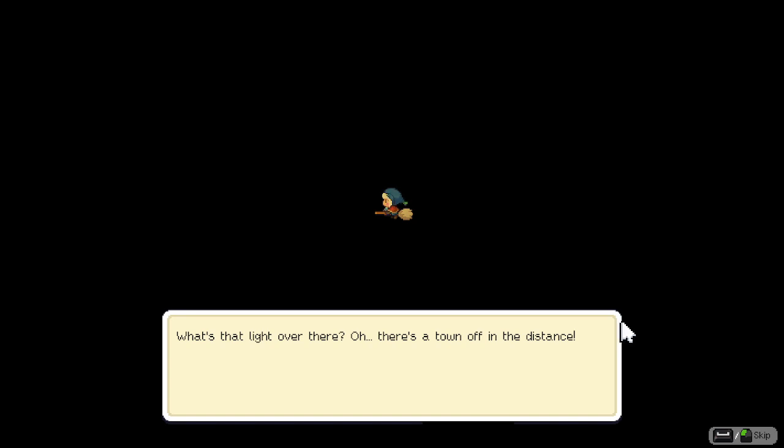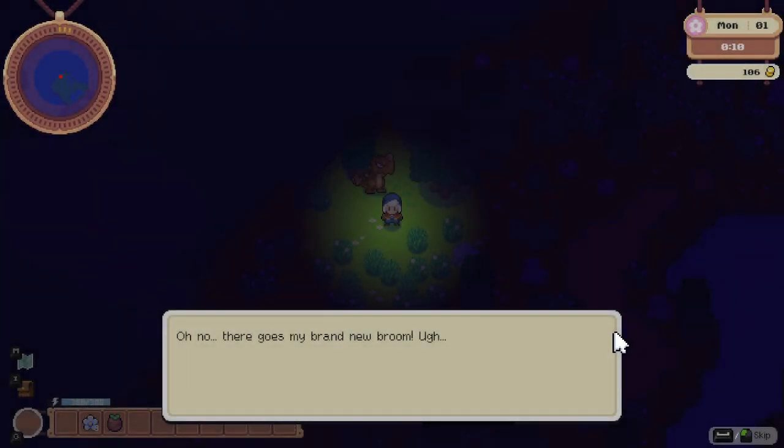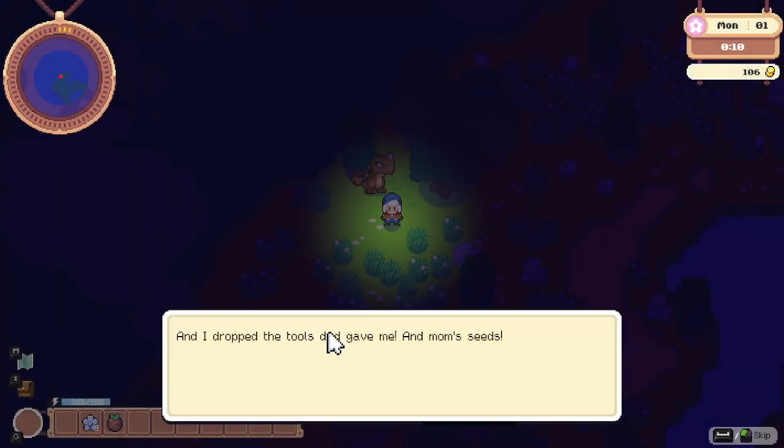The player character narrates: 'There's a town off in the distance - I hope they need an alchemist, cause I really need to get off this broom. I think I'm getting splinters. This wind is really strong - is it supposed to be this hard to stay on the broom? I think I'm losing control. How do you land this thing?' The broom breaks and the player drops their tools and seeds. Player: 'I guess I'm not leaving here any time soon - I hope this isn't a bad omen.'